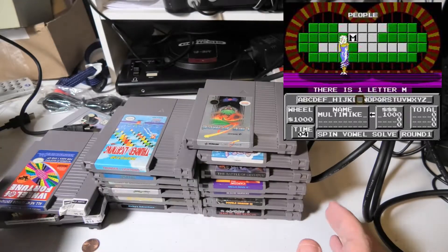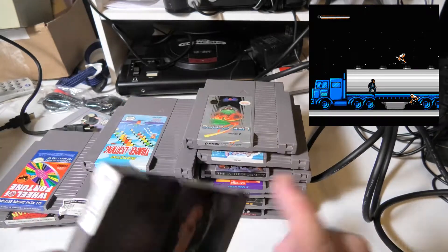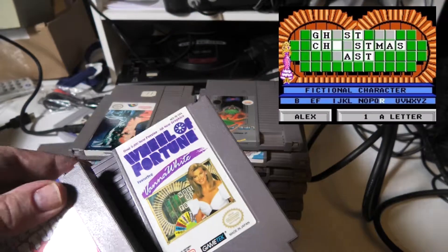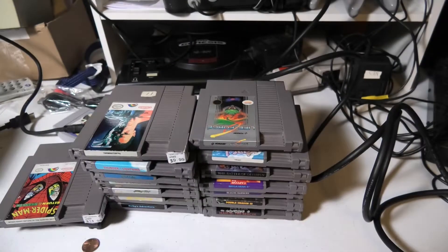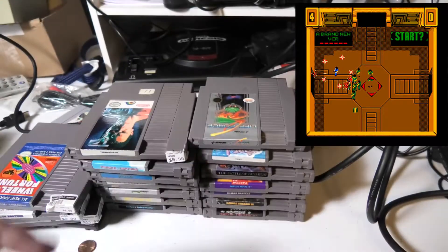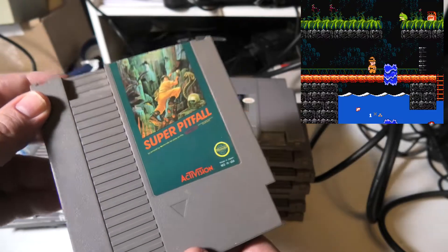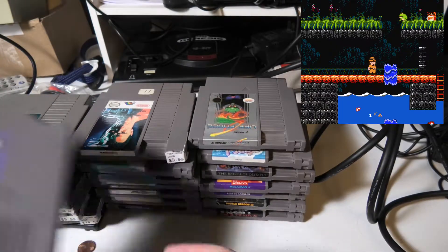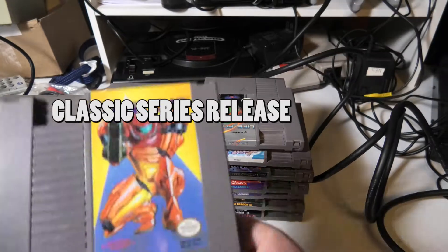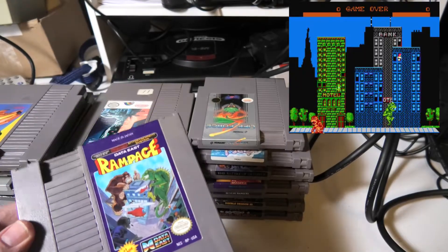This is Wheel of Fortune. Terminator 2. We'll have to clean these up — we're going to remove all these labels before I add them to my collection. There's another Wheel of Fortune. Vanna White. Smash TV — I love this game, really fun game. Stinger. Super Pitfall. Metroid — this is the different Metroid, what we call the gold or yellow label. I didn't have that one. Rampage.